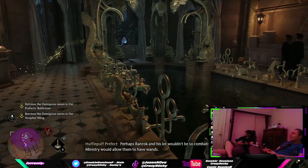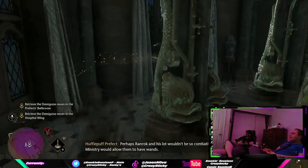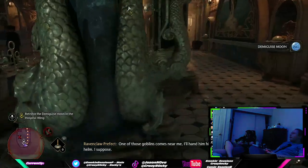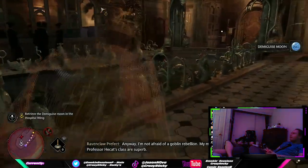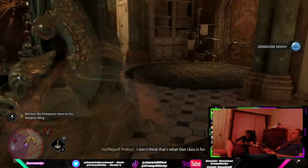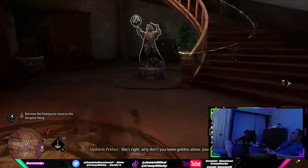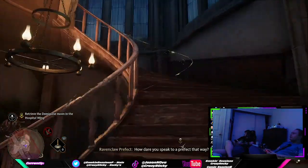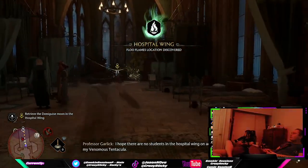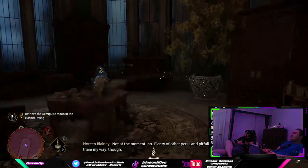Welcome back to another Hogwarts Legacy tutorial video. Today we're going to be going over two things: the first being how to find and use the Daedalian keys in order to get house tokens, as well as how to pick locks, since as you're going through Hogwarts you'll find various doors that are locked. We'll have timestamps in the timeline or description below for each section.